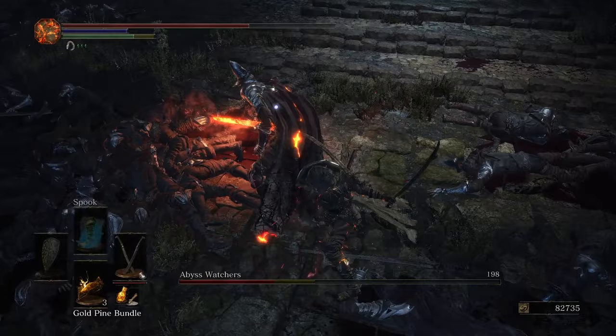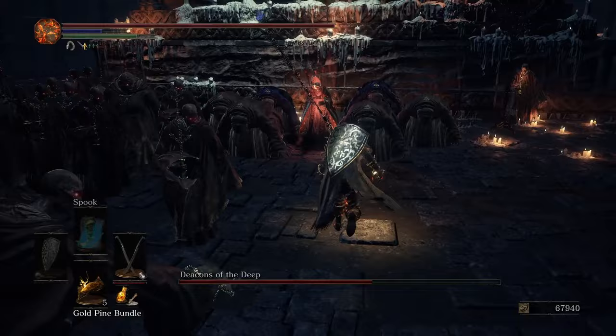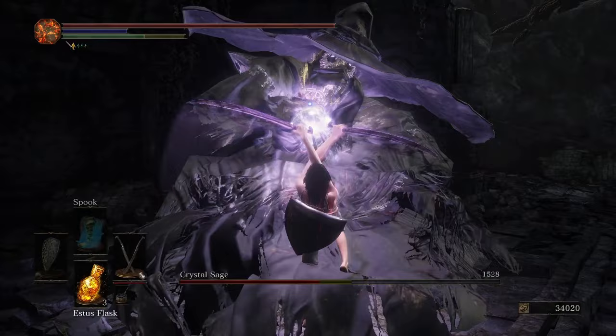Deacons are a little annoying as I can't just L1 spam yet. I go around killing the glowing deacons before the main one shows up, apply the lightning resin, and melt them — easiest boss, who would die to them? For Crystal Sage, I have the Flunzerine equipped for some extra damage — I forgot to record myself grabbing it, but it is found in the Undead Settlement. I apply dark pine resin, run towards the sage, spam L1 and throw in an L2 to kill the sage in one cycle.